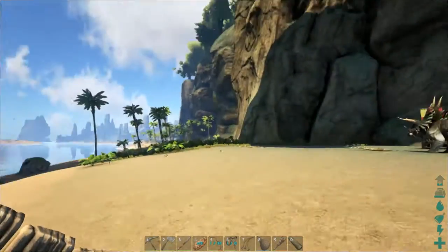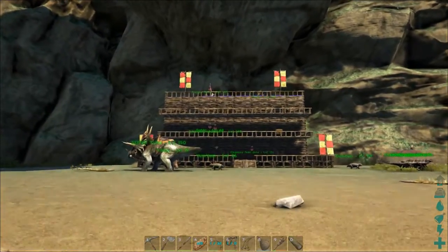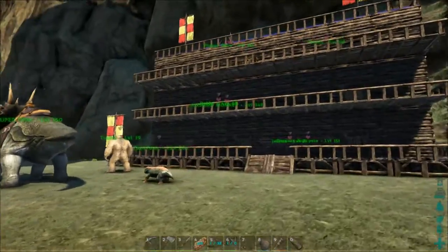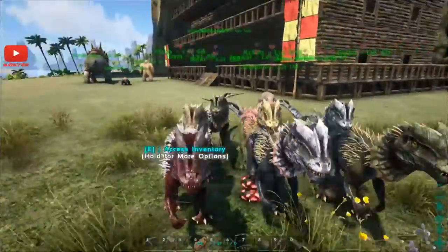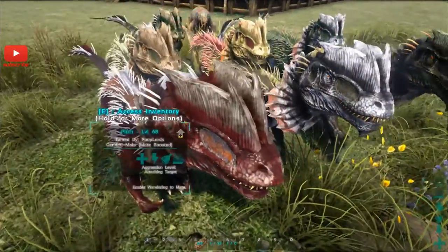I'm standing outside our new build. This is a build that She-Ra has spent all weekend lovingly building up from nothing, and I think it's pretty bloody fantastic. And here is our little army of Dilos, just to protect us in case something bad happens.